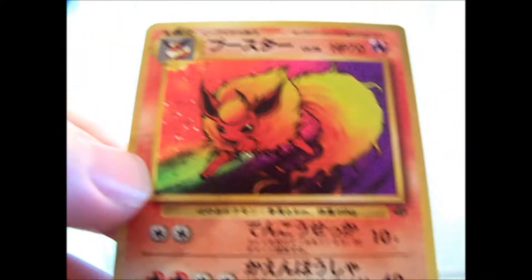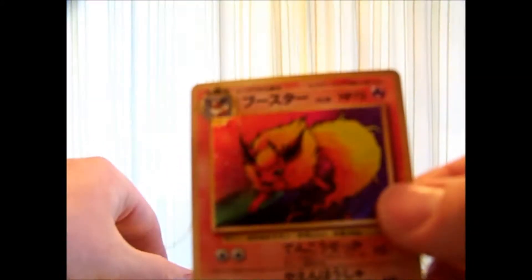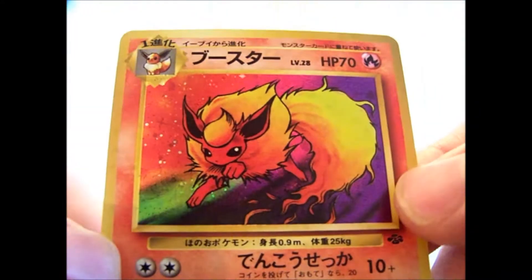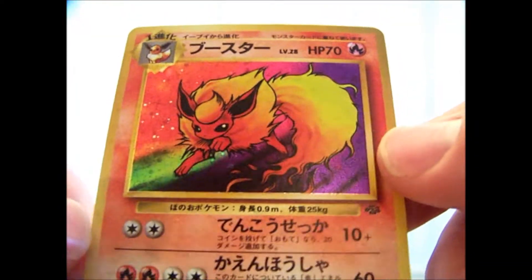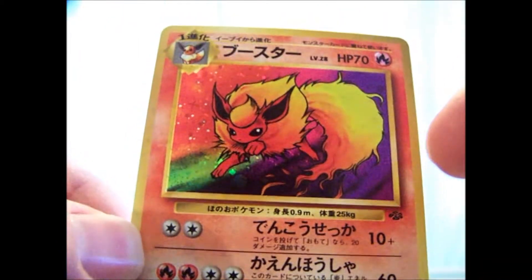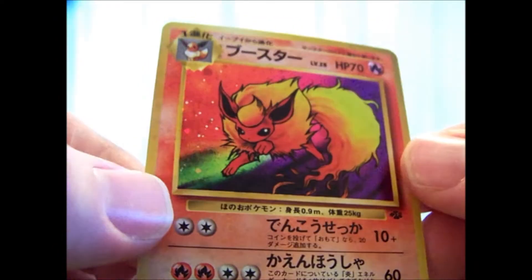Oh man, that's the one I wanted believe it or not — Flareon holo. I already had the card but I didn't have one that's pack fresh. I got Jolteon and Vaporeon PSA graded already and they came back gem mint 10s. So this is the one that I needed. Hopefully when I get that back from getting graded it will be a gem mint 10 also.